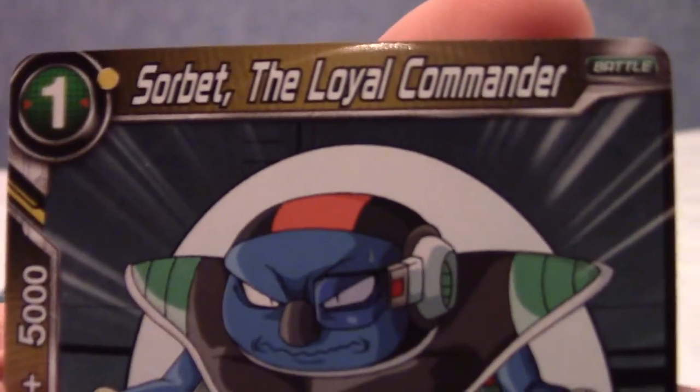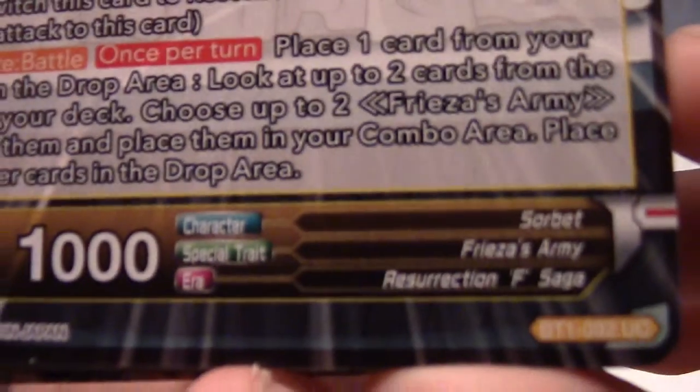Next card is Sorbe, the Loyal Commander, and he is from the Resurrection F saga.